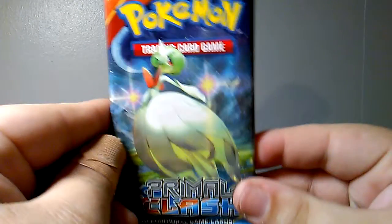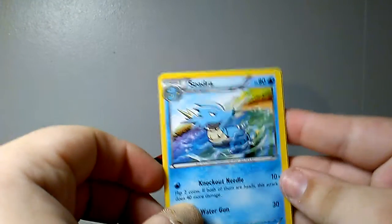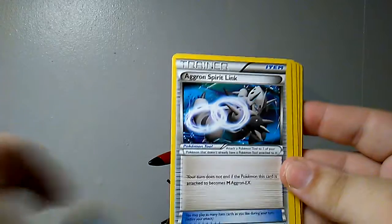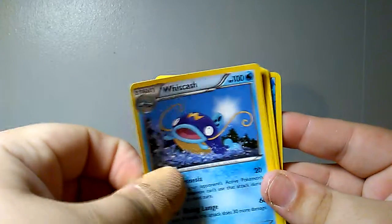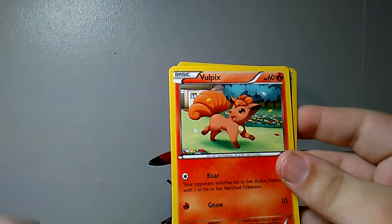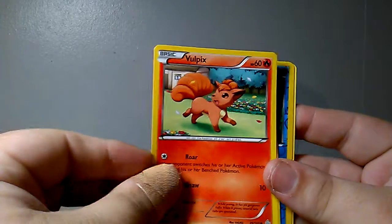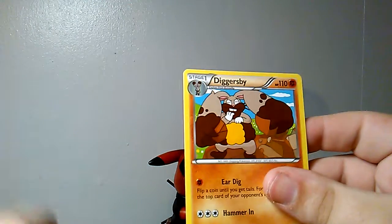Moving on to XY Primal Clash. Here's the code. First we're starting off with a Seedra, then a Trainer card which is a Grand Spirit Link, then a Whisk Ash, a Core Fish, a Horsea, Trapinch, then a Full Picks, then a Speel, a Reverse Holo Mudkip, and then a Diggers Bay.